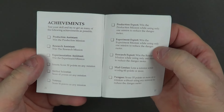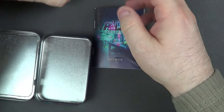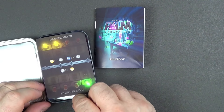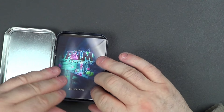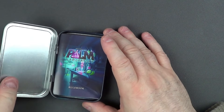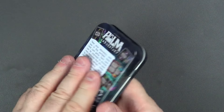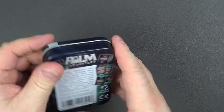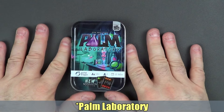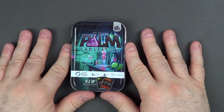And that is it really. That's what you get: you get the tin, the cards, and the instructions, which is all a bit of a squeeze. I don't really like the tin. But there you go guys, that is Palm Laboratory, and of course I'll be doing a playthrough when I get back to doing playthroughs. Until then, I'll catch you guys later.